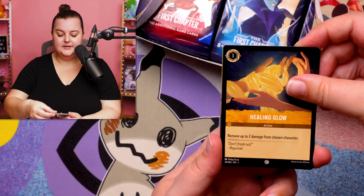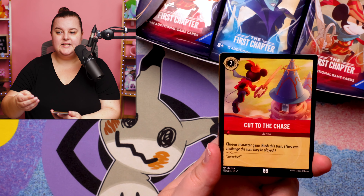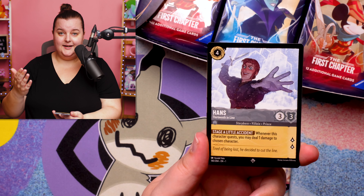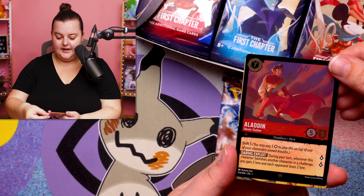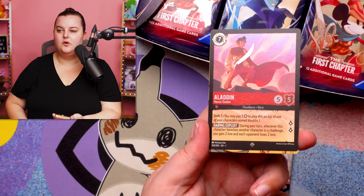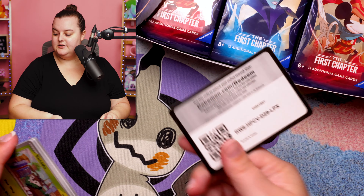The next chapter of Lorcana is coming out in November, following the same principles as Pokemon with four main releases a year. Whether there will be special releases is yet to be determined — similar to a special release like 151, which we'll be seeing in September. Aladdin — is it a holo? It is a holo uncommon. We'll have to see whether Ravensburger and Disney continue on this journey with the TCG.